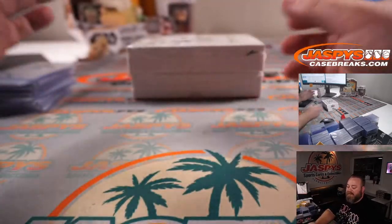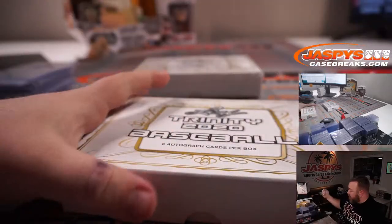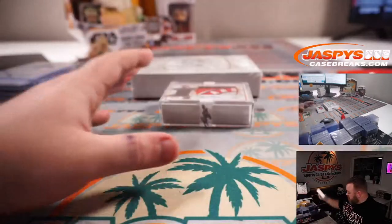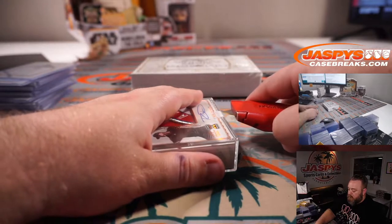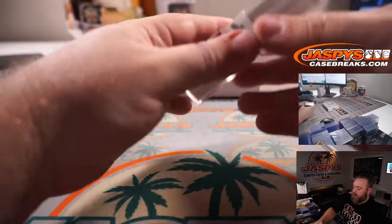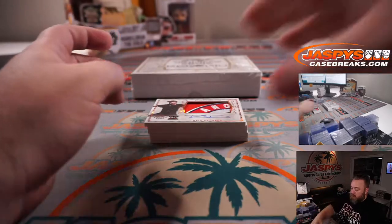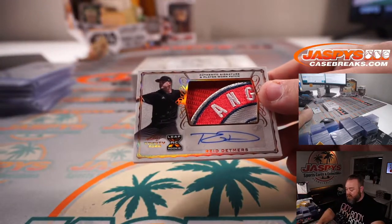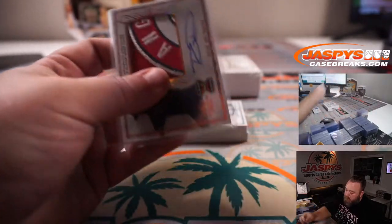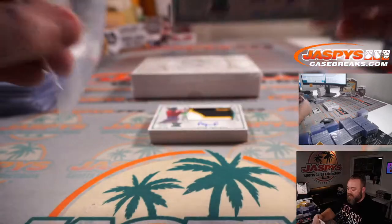It's mostly prospect autos. You can get Tatis and Acuna, but it's pretty much mostly prospects — Spencer Torkelson, Austin Martin, Adley Rushman, Ed Howard. Reed Detmers, ridiculous patch for the Angels, non-numbered auto.